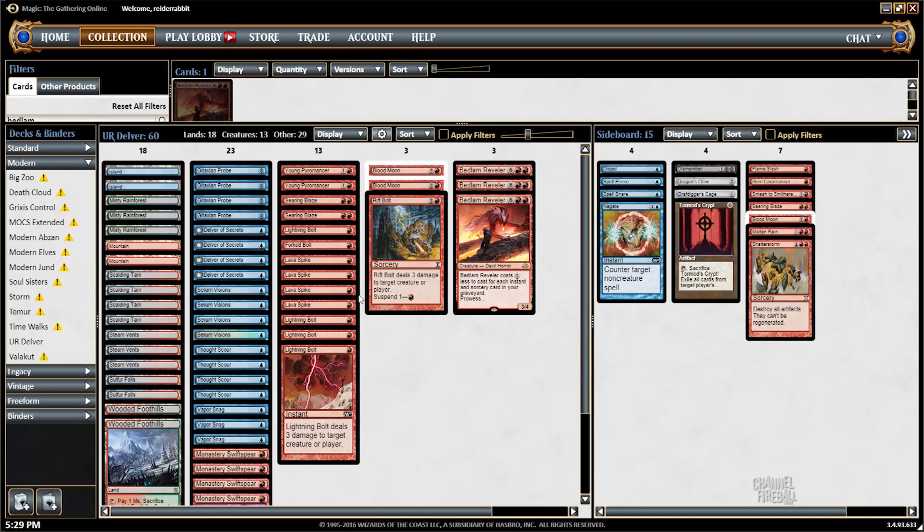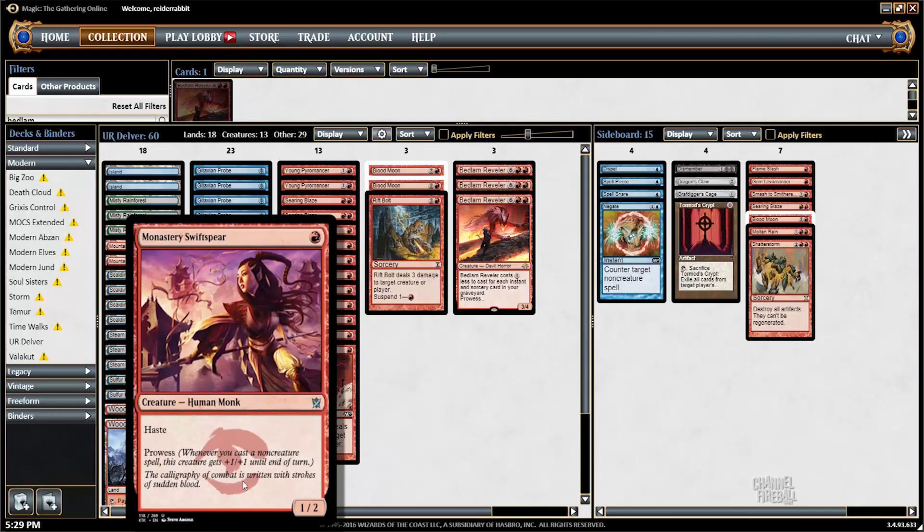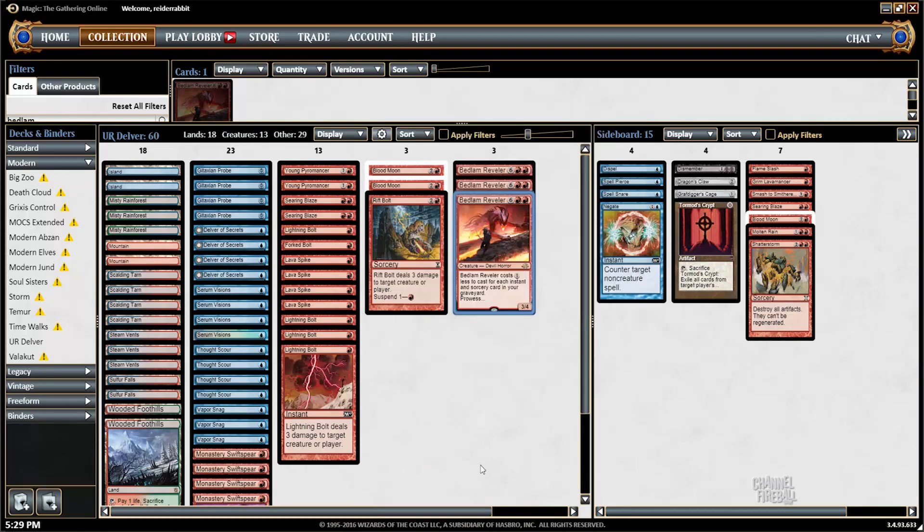My deck is structured somewhat similarly with these 12 cheap cantrips — Serum Visions, Thought Scour, and Gitaxian Probe — to fill the graveyard. My creatures of choice are Delver, Monastery Swiftspear, two copies of Young Pyromancer, and of course the Bedlam Revelers that I mentioned before.